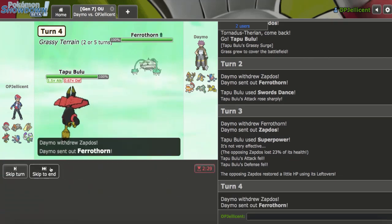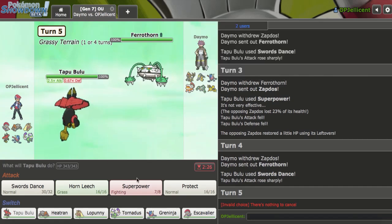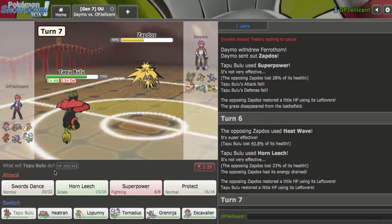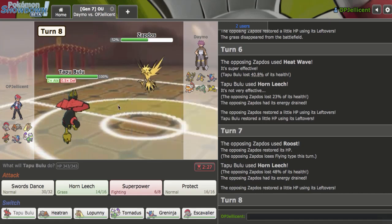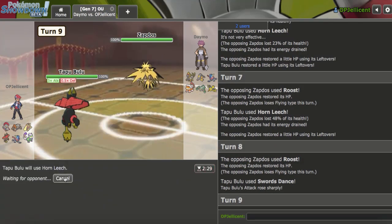I could see Malamar coming in. Oh, they go back to Zapdos. What are they trying to weaken me for? I'm so confused. The terrain is gone sure, but you can't even roost this safely. This Zapdos is such a pain for me to break and you're just letting me weaken it. You can't roost it — I'm going to do neutral damage. Now I'm just going to Horn Leech again.